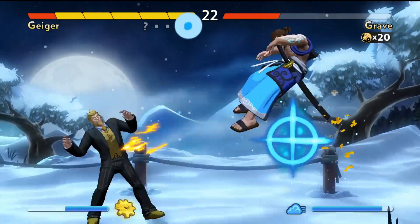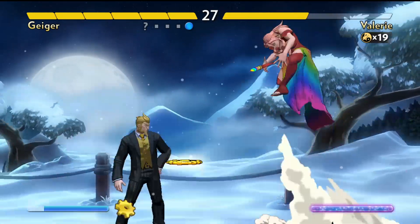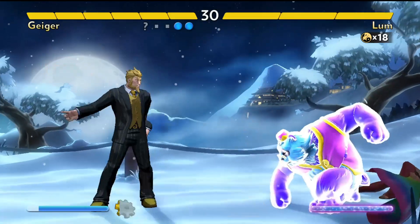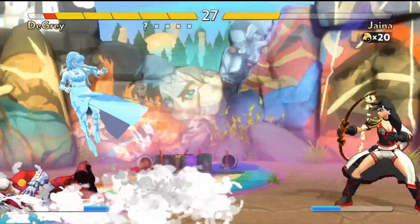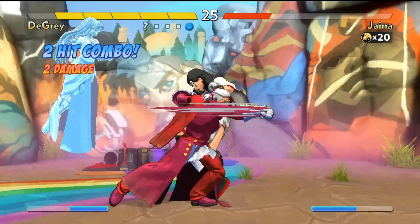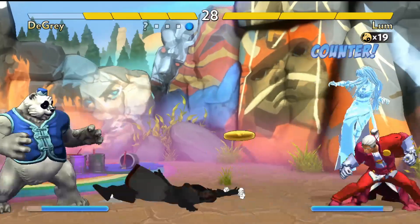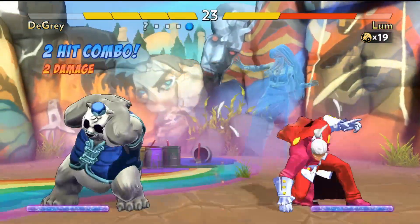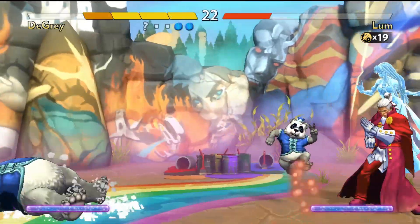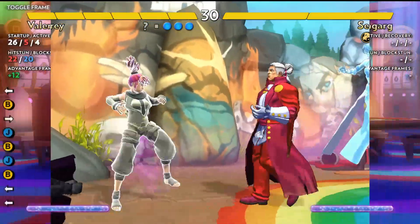Most zoner characters have a strong anti-air attack that will punish attempts to jump over their projectiles. Zoning requires patience and will often frustrate players into making mistakes trying to break the zone pressure. Frame trapping is using an attack that intentionally leaves a gap long enough for your opponent to be punished by reacting. This is done by using an attack with a slightly positive frame advantage — the frame advantage allows a second attack to be started and enter active frames just after your opponent leaves block hitstun. The goal is that they will try to attack or escape right into your attack, optimally for a counter hit.